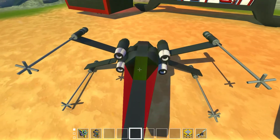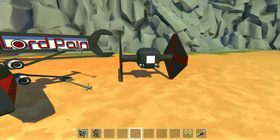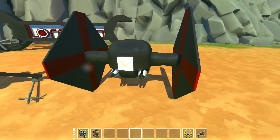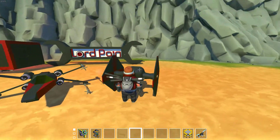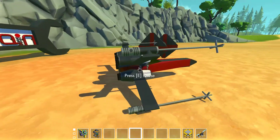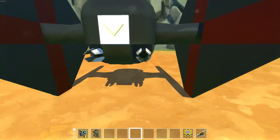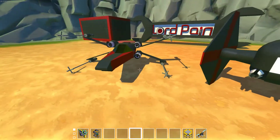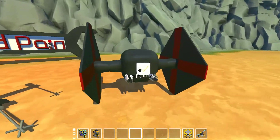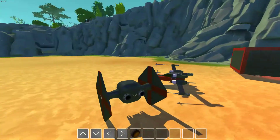I know they don't really look exactly like the ones from the movie, but it's kind of hard to make them look exactly like that on this scale. Look how small they are. Nevertheless, I think they look awesome and they fly really good, and they even shoot — as you can see they have some weapons over here.